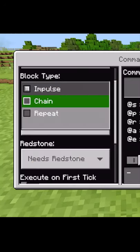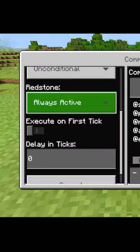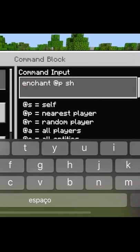Add another command block, switch to chain, always active. Type enchant at p sharpness 5.